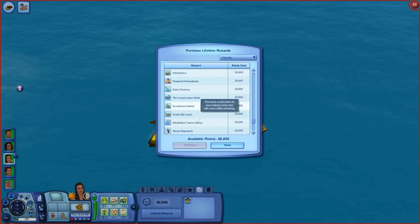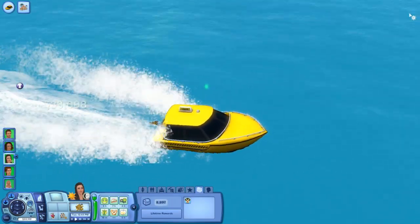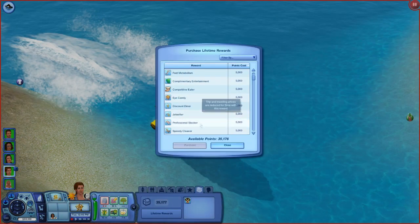Let's get the inheritance from her — inheritance points. Here we go. $30,000 — that's $33,000. Awesome. And I think Jonah was $35,000. Let's get the inheritance from him too.